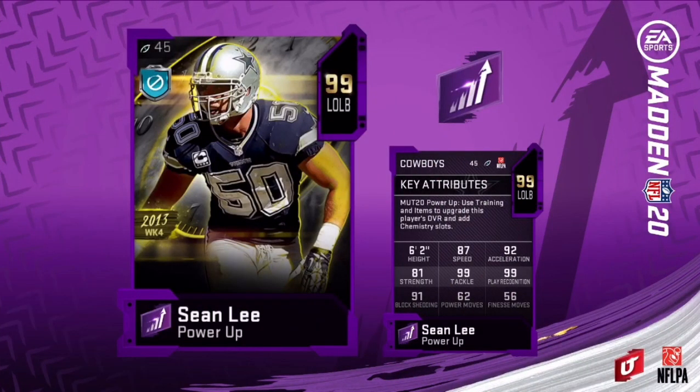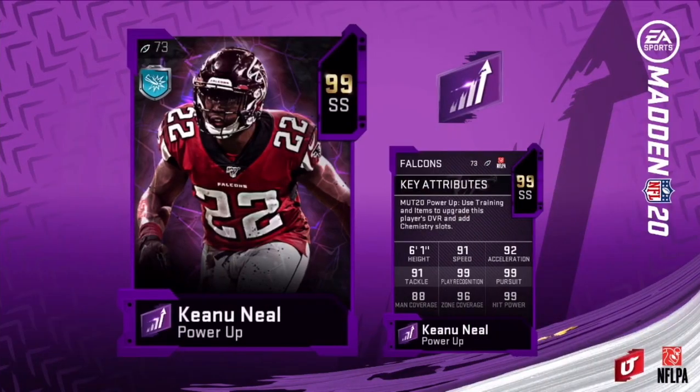Moving on to the next card, we got Sean Lee. He has 87 speed, 92 acceleration, 81 strength, 99 tackle, 99 play wreck, 91 block shedding, 62 power moves — that's pretty low — and finesse moves is 56. I feel like he'll be better on a Cowboys-themed team. I don't think I'll be seeing this on any other team. Cowboys-themed team, he should benefit on there and be decent.